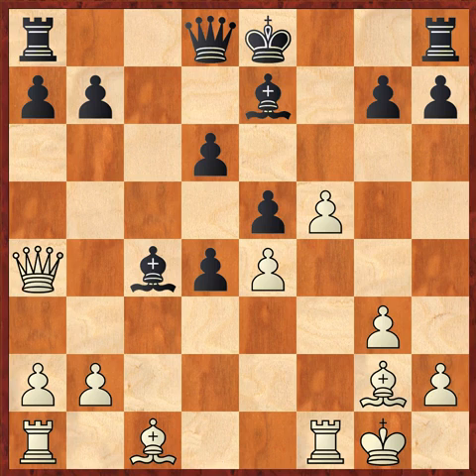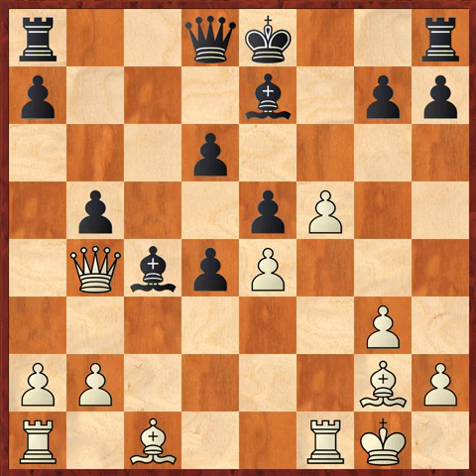He goes a4. You're thinking, oh no, I'm going to lose my bishop. I had this all planned out — don't worry about it. I play b5, attacking his queen and protecting my bishop. Everything's operation go. He goes queen b4. I don't mind that. I go d5 — I'm now ready to attack his pawn in the back.